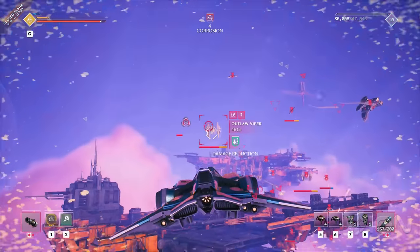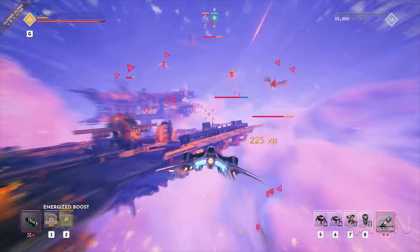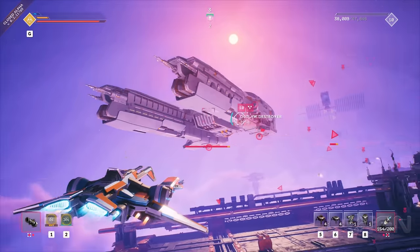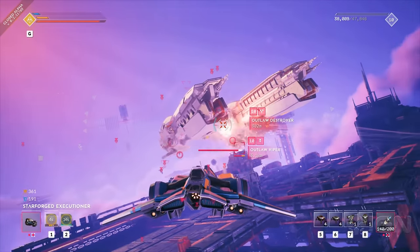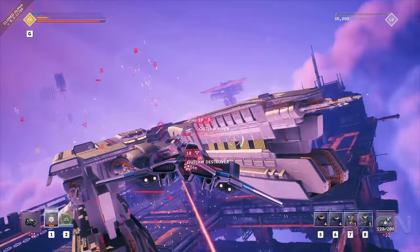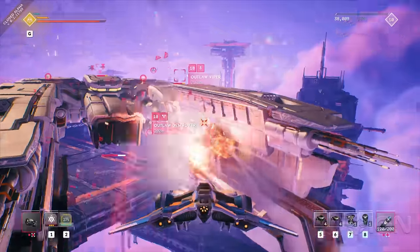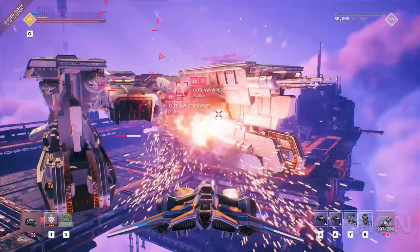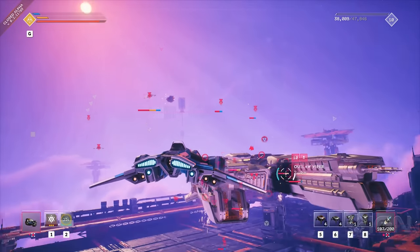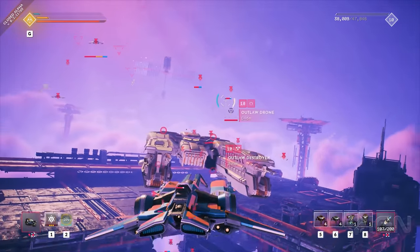I'm going to get overwhelmed here if I'm not careful, so I'm boosting out. But we've caught this destroyer all by his lonesome. Taking out his armor, initiating a cooldown pattern for him to regenerate it. But until that point, he also opens up a weak spot for us to barrage. His support's back, but I'm going to be stubborn and focus him down anyway.